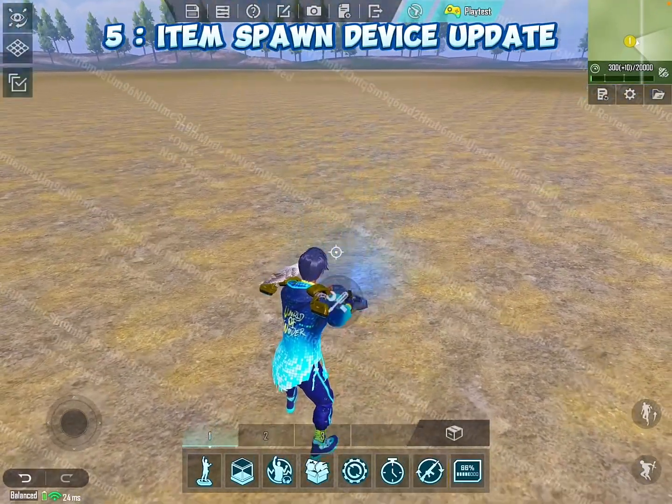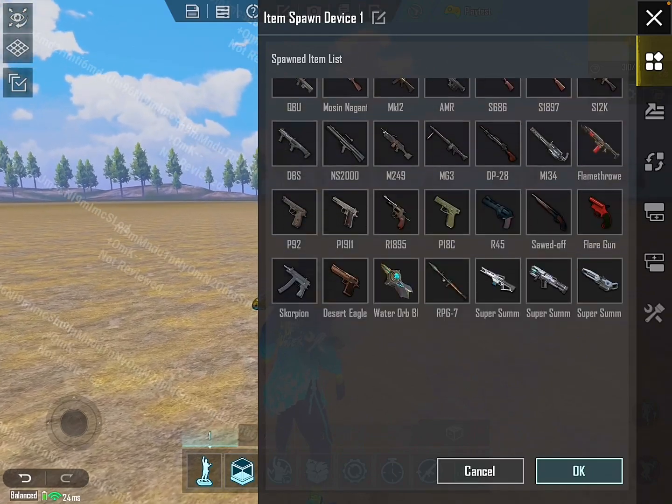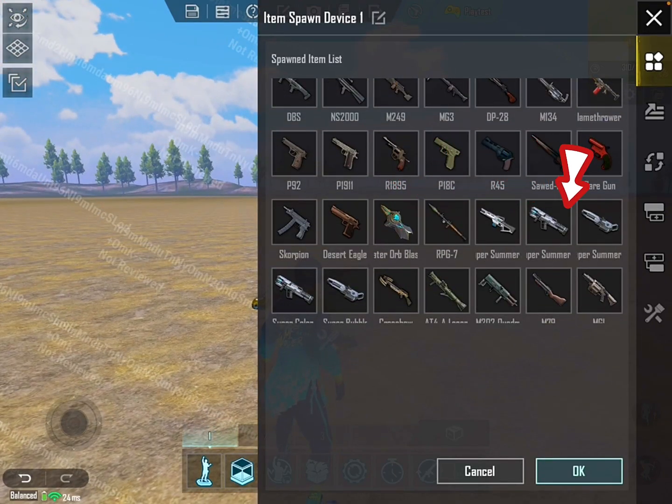Item spawn device update. In the item spawn device, PUBG added the water ORB blast weapon and five different types of weapons.